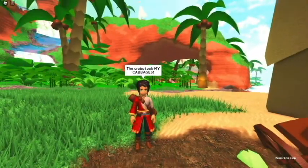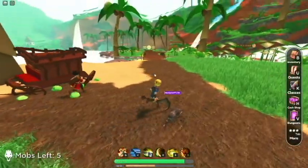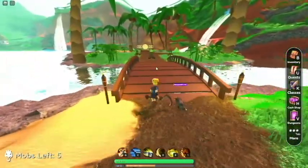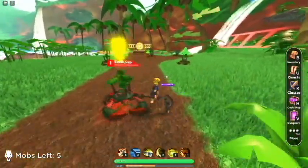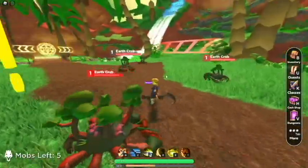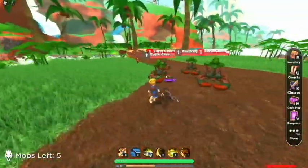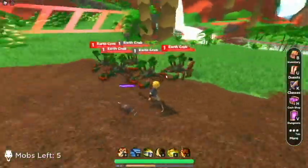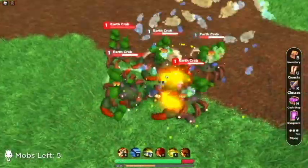They took his cabbages. Alright dude, let's go get your cabbages back. Poor cabbage merchant, just wanted his cabbages. So let's demonstrate — there's one crab, two crab, three crab, four crab, and five crab. We're just going to do a little dance to corral them all together, and then — bam bam bam.